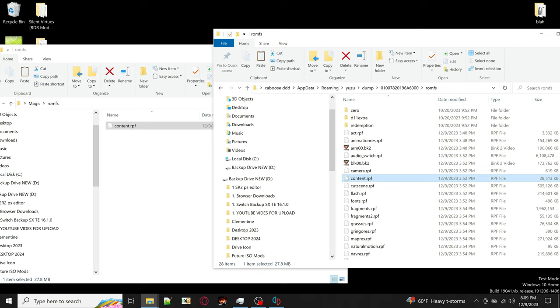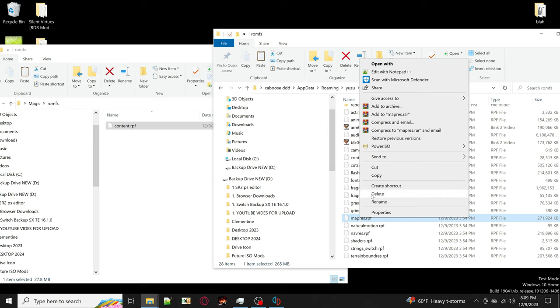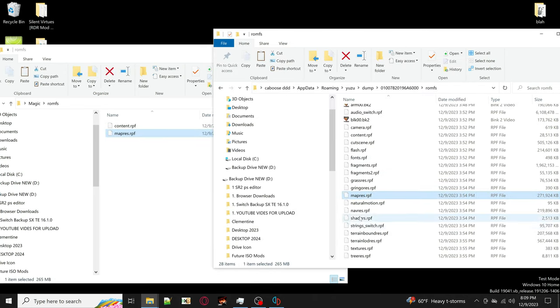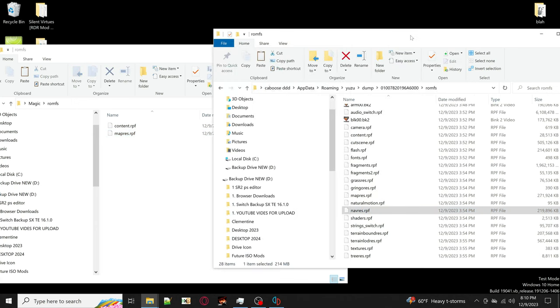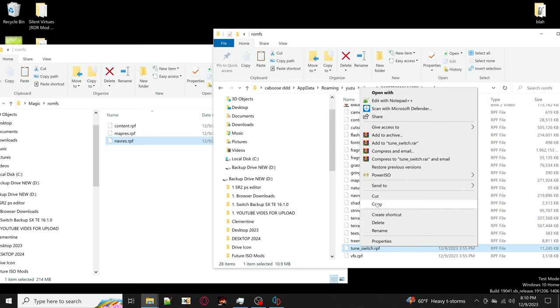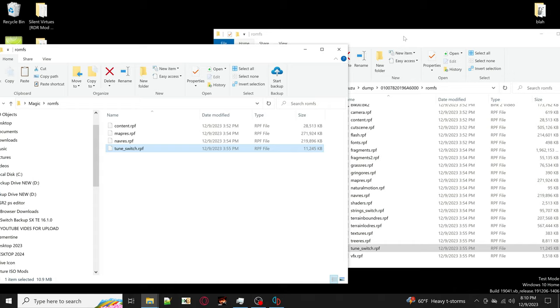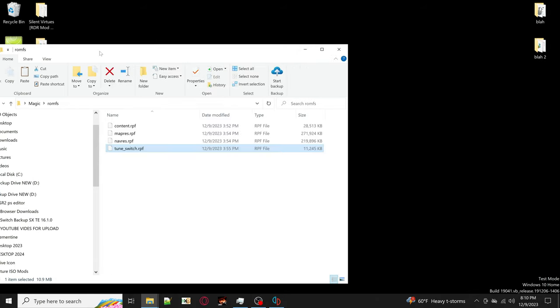If you're just installing the mod menu and custom scripts, you just need content.rpf. If you're using my extra files that come with the menu, you'll also need map_res.rpf, navres.rpf, and toon_switch.rpf.